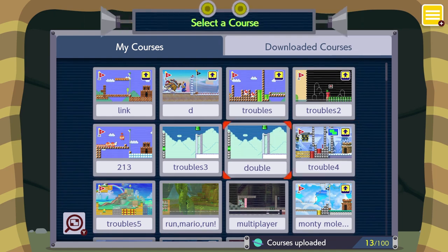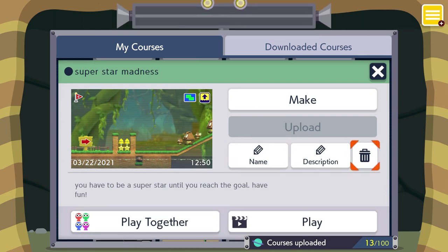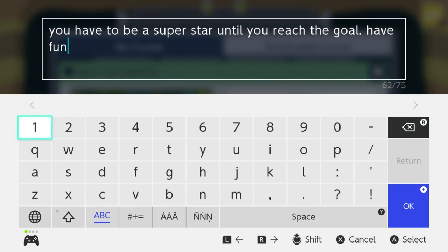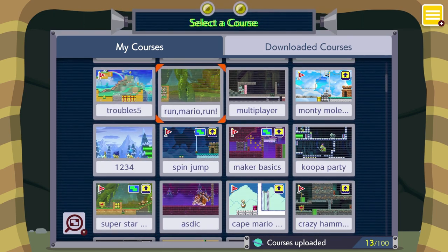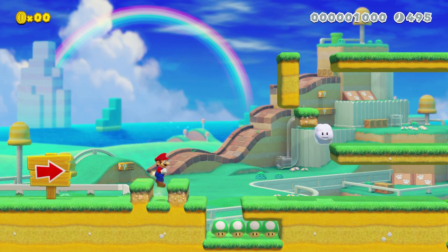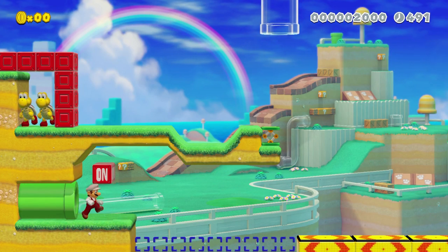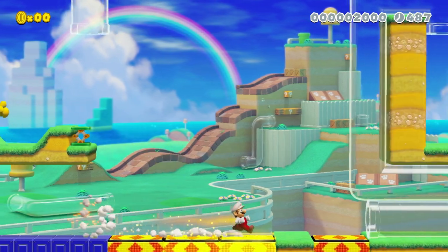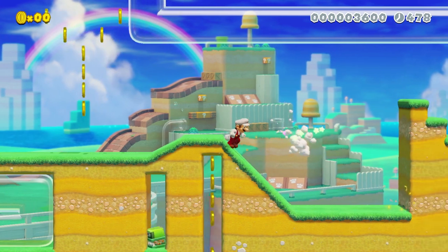Anyway, if you play Super Mario Maker 2, make sure to look at my courses — I highly recommend Superstar Madness. Description: you have to be a superstar until you reach the goal, have fun. But these are all courses I made. Now if you don't know, there are ways to change the kind of Mario game you're in, like there is the classic Super Mario Bros, Super Mario Bros 3, Super Mario World, and Super Mario Bros U. Course Troubles was in Super Mario Bros U.